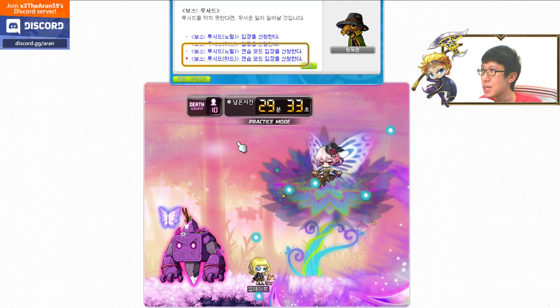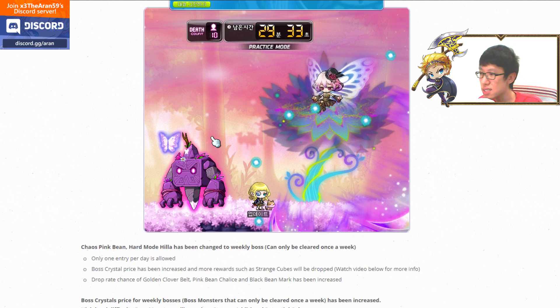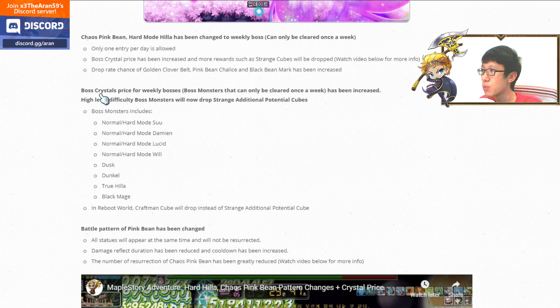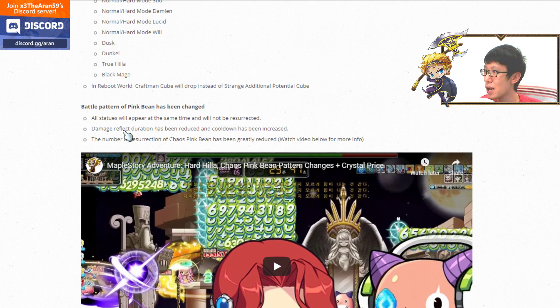They removed Movement Speed, Jump, and Elemental Resistance Hyper Stats, and added Weapon Attack, Magic Attack, Bonus EXP, and Arcane Force. Hyper Stats are now better overall with the level 15 cap. Boss reorganization adds practice mode for all weekly and hard mode bosses, and boss crystal prices for weekly bosses have been increased.